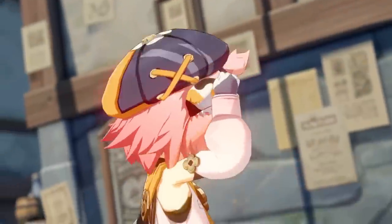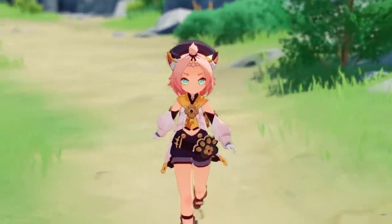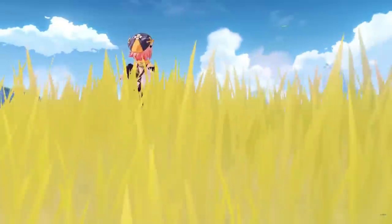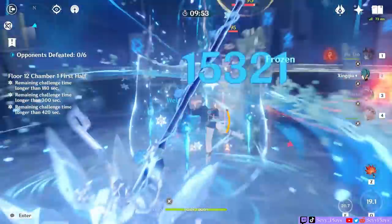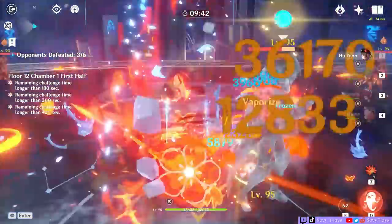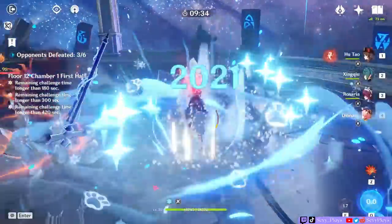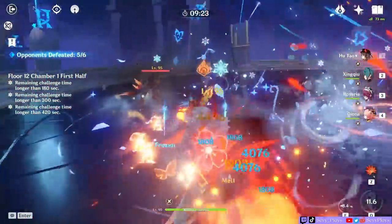Dayona fills the shielder support role also, if you build her for that. She might sound like a counterintuitive pair at first for Hu Tao, since Hu Tao needs the low HP and Dayona's burst is for healing. But from my experience, I've found that Hu Tao and Dayona actually work pretty well together, especially if Dayona is at C6. One point that makes this work is that Dayona's heal ticks every two seconds, as opposed to Bennett's one-second tick, and that's actually slow enough to not heal Hu Tao too fast. And once you hit C6 Dayona, you get a bonus EM from Dayona's burst — that's a good enough tradeoff so that even if your Hu Tao is healed above 50%, she still gets 200 extra EM.